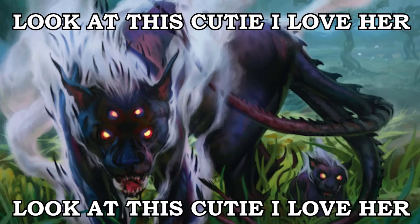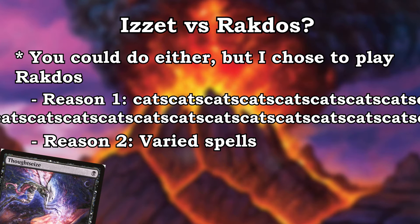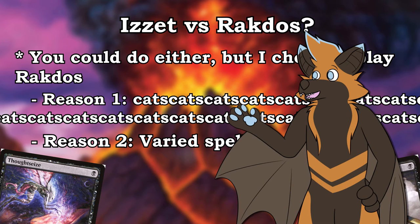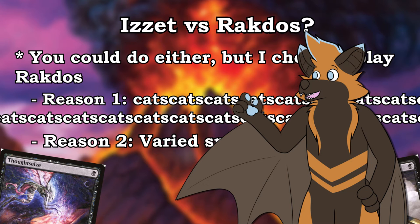But I chose to play Red-Black for two reasons. Reason number one: I hit the boy — a kitty cat. Reason number two: Black gives us a bunch of options when it comes to its spells, whether that be in the form of discard or spot removal. There's so much that we get to take advantage of, but I'll touch on that later. For now, let's jump right into the list, starting with the creatures.